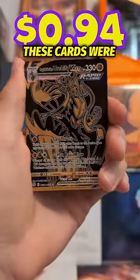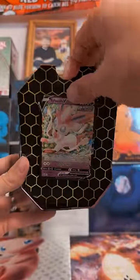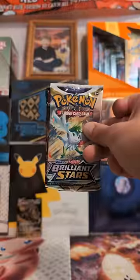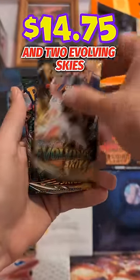I forgot how cool these cards were. On to tin number 2 — these packs are insane. You get 1 Brilliant Stars, 1 Fusion Strike, and 2 Evolving Skies.